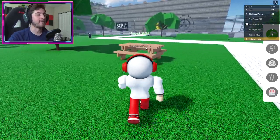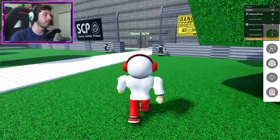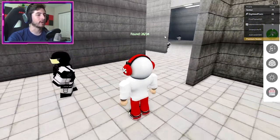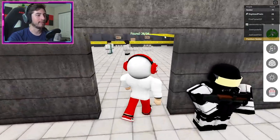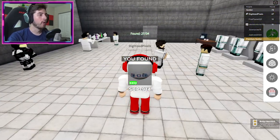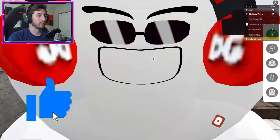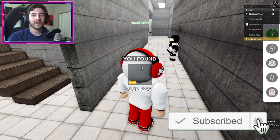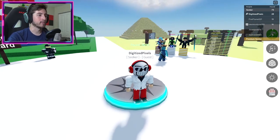Next up is SCP-914 and SCP-055. Go back into the facility. Once you're in here, go to our right, then go to our left, then go left again — that one is going to be SCP-914. Once you got SCP-914, SCP-055 will be here to our left. Enter this room where the stairs are and you'll see a green egg — bump into it and it'll give you SCP-055.